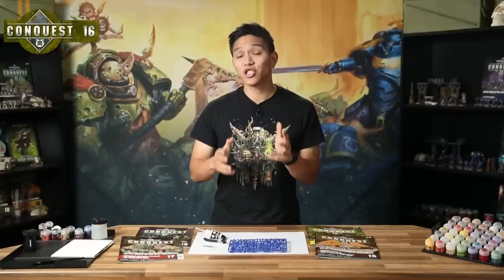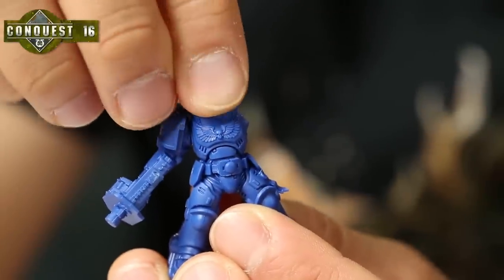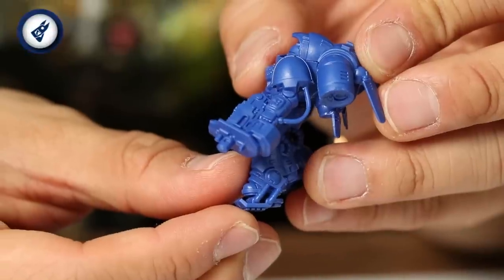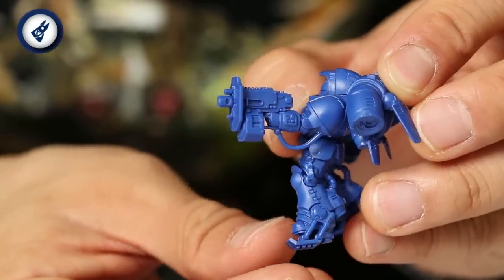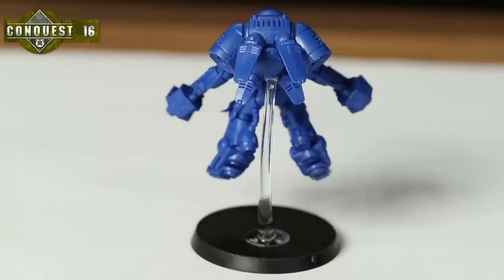Your new Inceptor has two choices of positions for the head and left arm — choose the positions that look best to you. Because the Inceptor is a flying model, he's not standing on his base; instead he uses a flying stand. This clear plastic stand is glued to the base and has a lip that fits onto the Inceptor's jump pack. You have a choice of three different heights of stand — choose the one that looks best and put the other two somewhere safe, as you'll need them when you get more Inceptors in future issues.